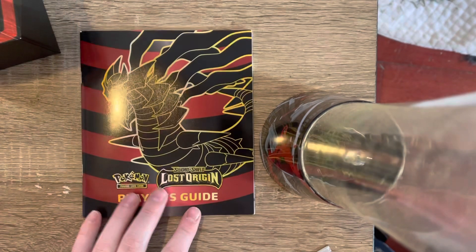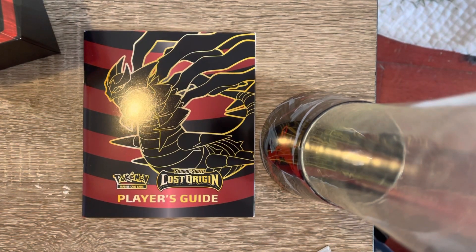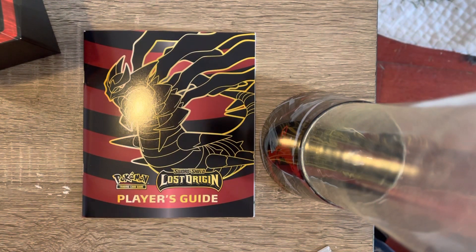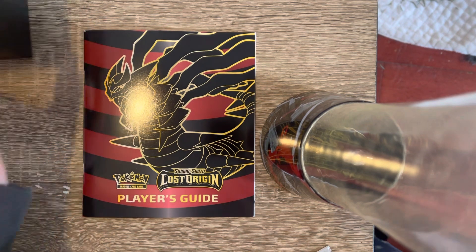We got the player guide. I do like undoing the little sleeve because it's got a cool little design on the inside. It's kind of cool. We're gonna keep the player guide there.